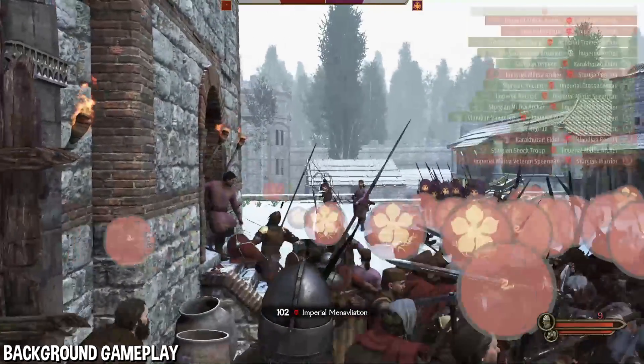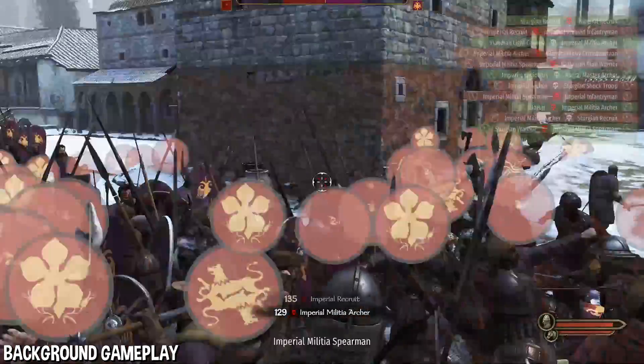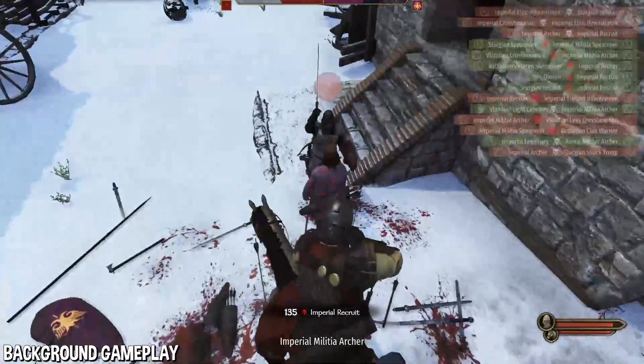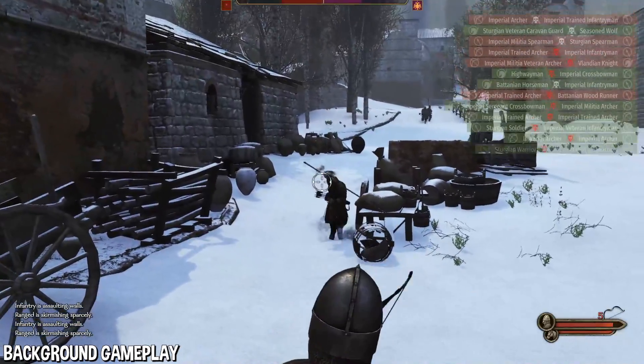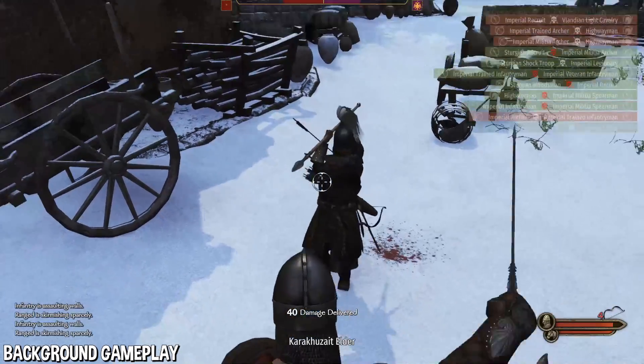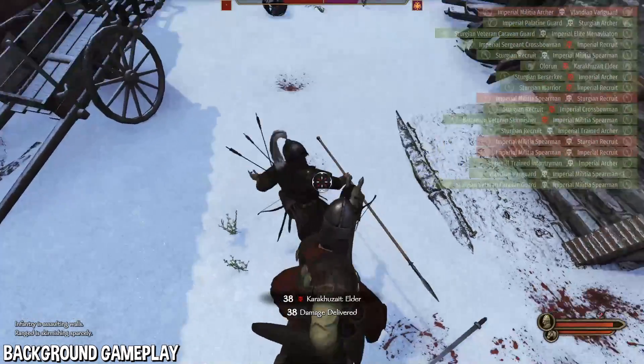A quick note on stamina: every character has 100. There are perks to cut down the stamina costs of certain smithing functions that we'll talk about later. Smithing stamina regenerates when you wait in a town — it takes pretty much a full in-game day of waiting to replenish 100 stamina.